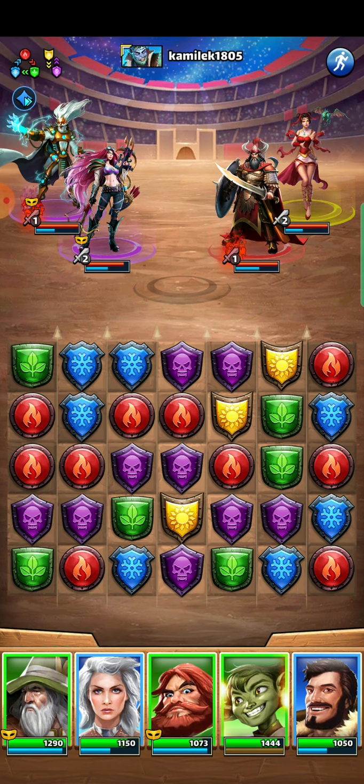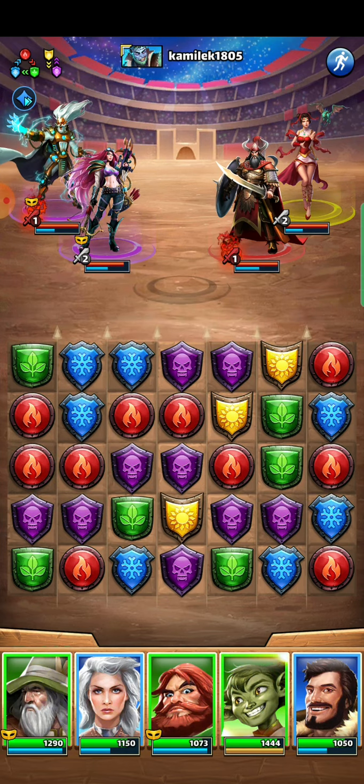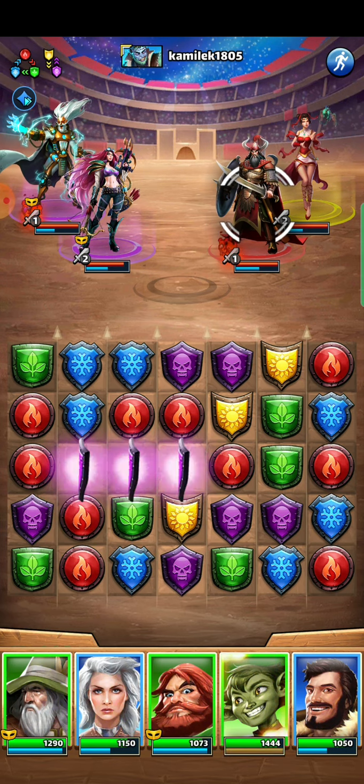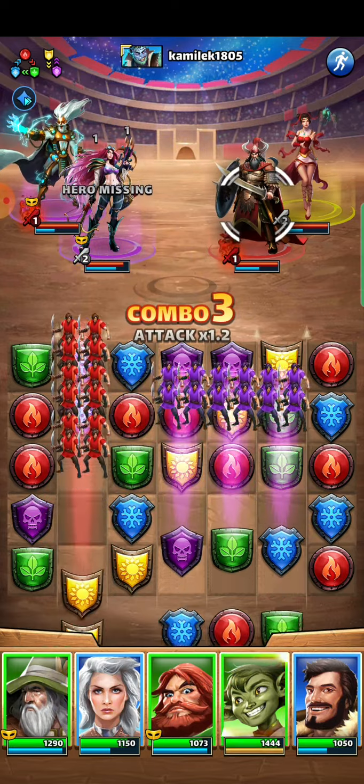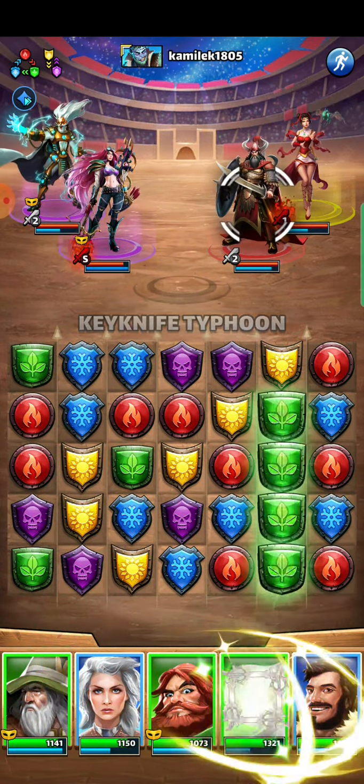Probably want to block Quintus or Kagan. Looks like it can make work of Kagan in two moves. So actually, let's set that up. Now I block.